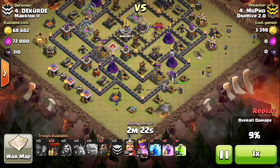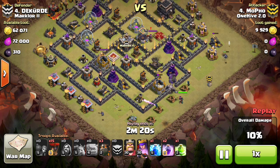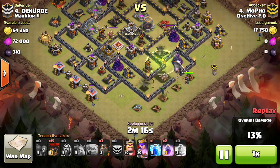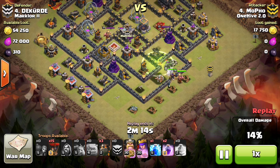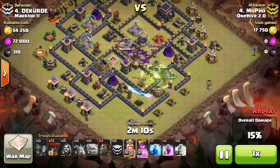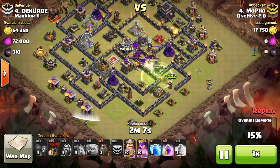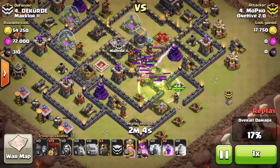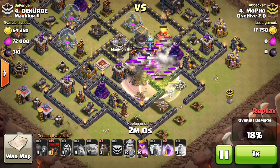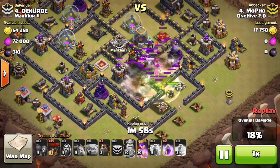He's doing pretty basic stuff — starts off with his two golems going down, makes a nice funnel, uses minions on both sides to make sure he gets a really wide funnel, which ends up paying off on the left side. He gets that army camp incredibly easily since there's a cannon there. He waits for his golems to start pulling the CC before he drops his king, and he gets a really nice lightning spell, taking out a good chunk of the CC.